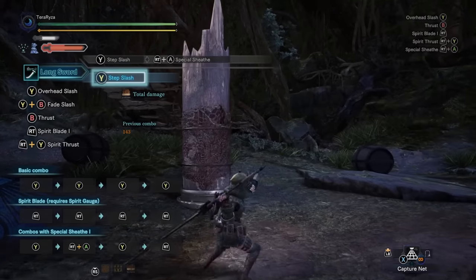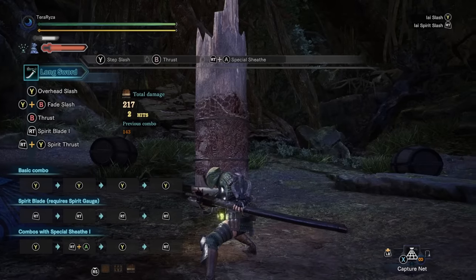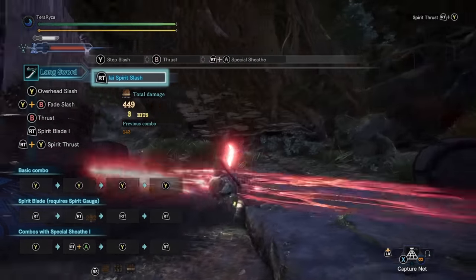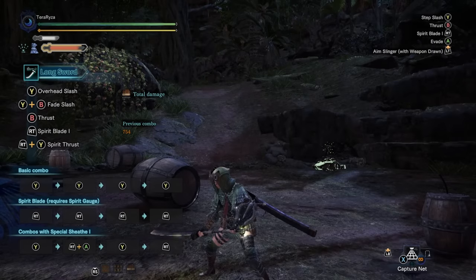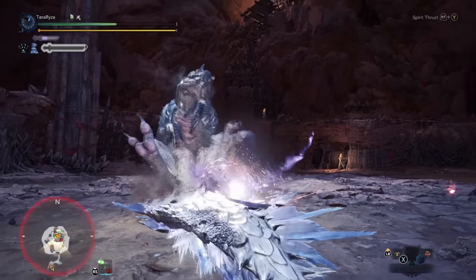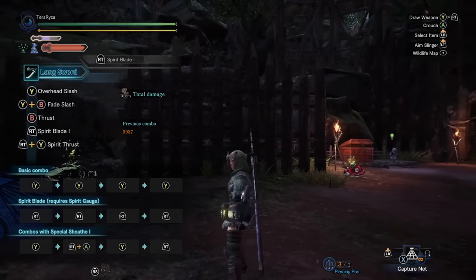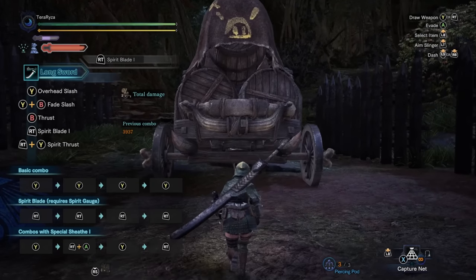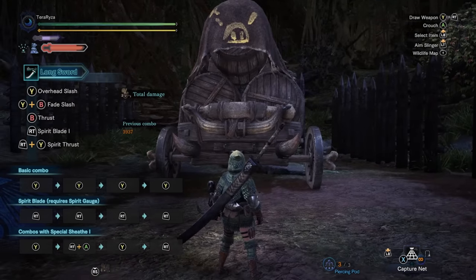The Special Sheath also has a follow-up that looks like the Spirit Round Slash but acts a little differently. It'll expend a level of your color gauge to deal good damage, and it also has I-frames at the start, making it a very defensive move in the right circumstance. You can also do a draw attack straight into Spirit Blade, which is a lot quicker than the standard approach.